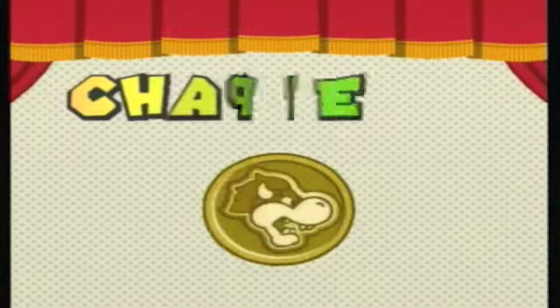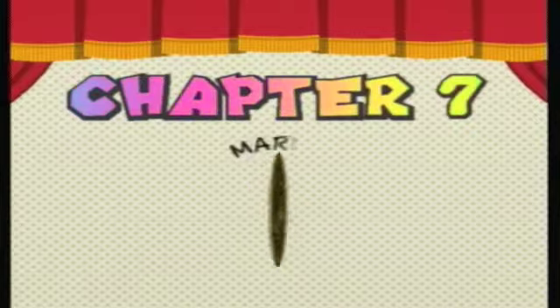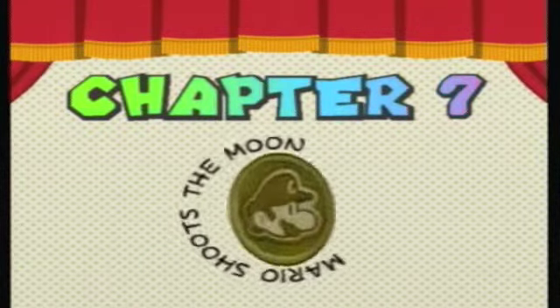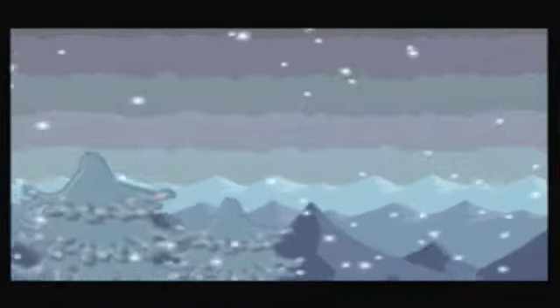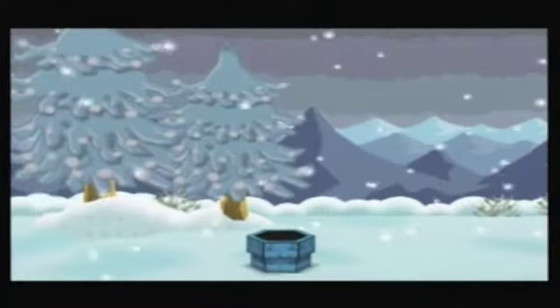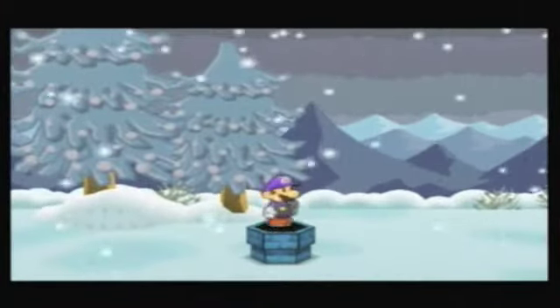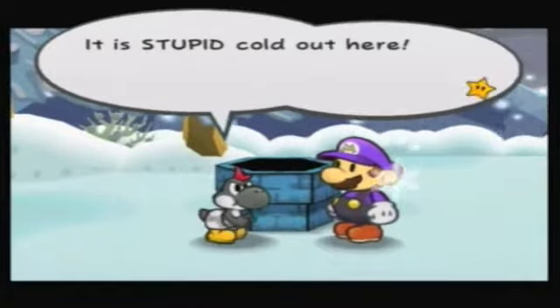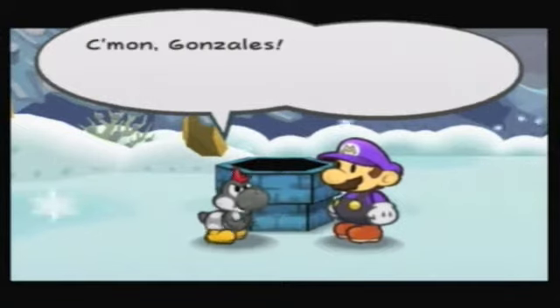Chapter 7, the penultimate chapter — Mario shoots the moon! Yes, Mario goes to space again in this chapter. Who's excited? I'm excited. Just thinking about how far we've come gets me all excited.